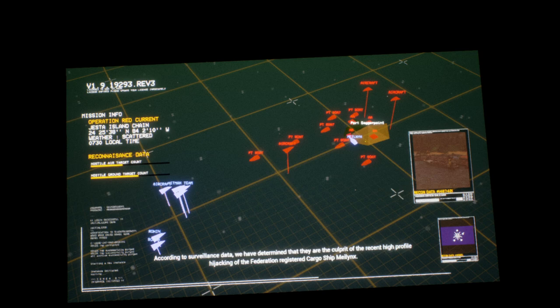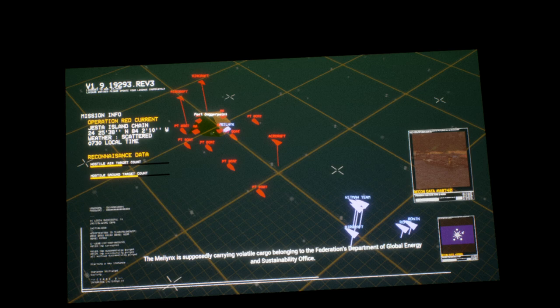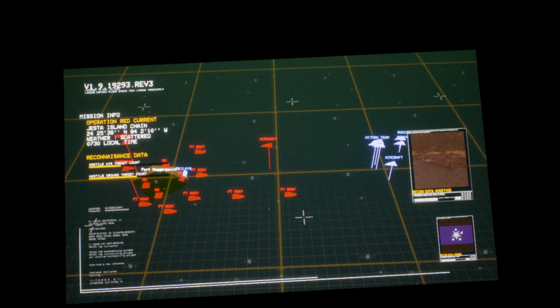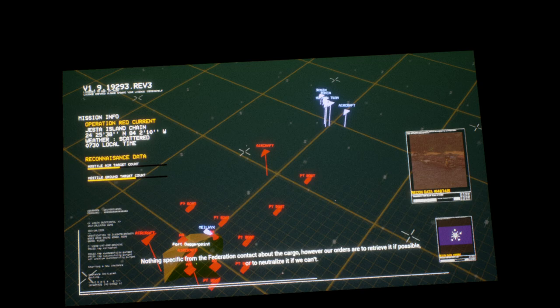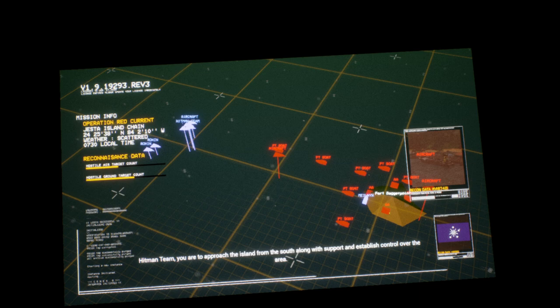They're a mercenary group like us who unfortunately have turned to piracy. According to surveillance data we have determined that they are the culprit of the recent high-profile hijacking of the Federation-registered cargo ship Maylinks. The Maylinks is supposedly carrying volatile cargo belonging to the Federation's Department of Global Energy and Sustainability Office. Nothing specific from the Federation contact about the cargo, however our orders are to retrieve it if possible, or to neutralize it if we can't. Attempts to negotiate for it have turned up with nothing.